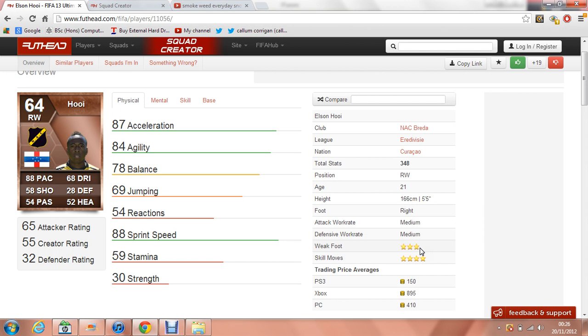His weak foot's only 3 stars, which is actually pretty decent on a bronze card. But the stat that makes him all the better alongside the pace is the 4 star skills — you can turn defences inside out with him. He's not the best for skills, I'm not going to lie; the ball does go missing every now and again if you're doing a McGeady spin, it doesn't stick too close to him. But you're only against bronze defenders chances are, so I fancy your chances with him.